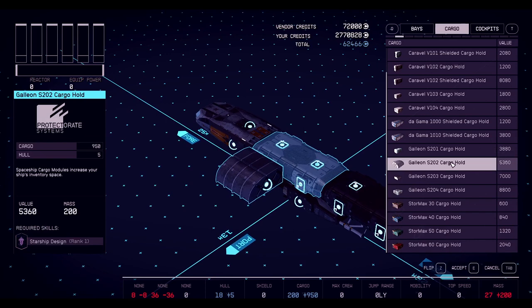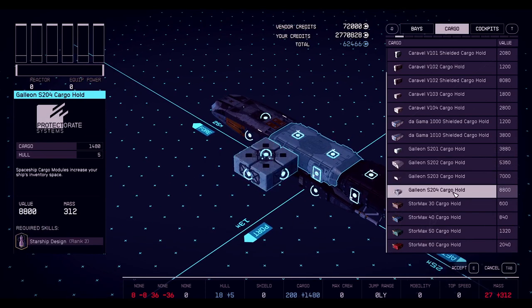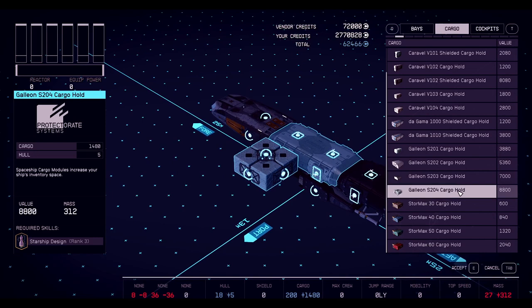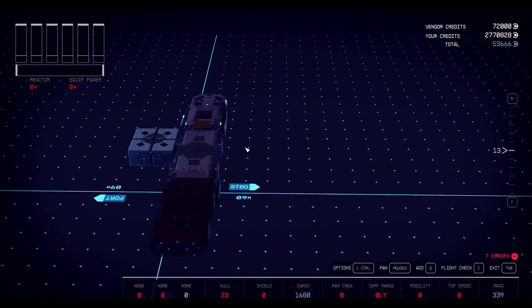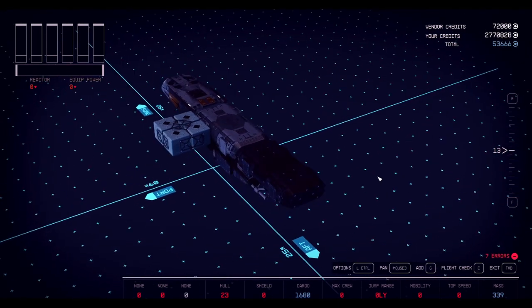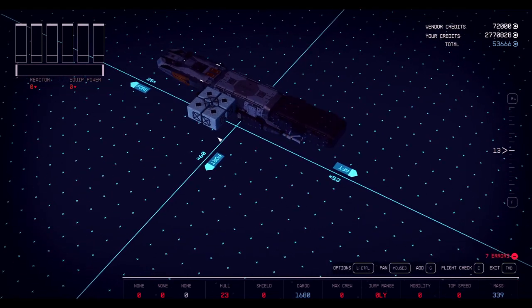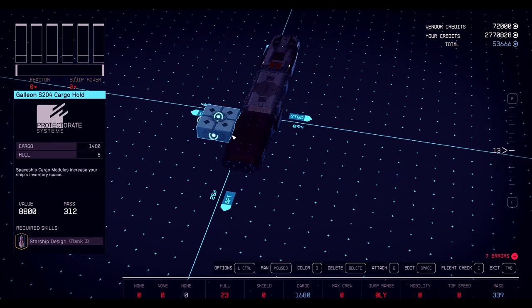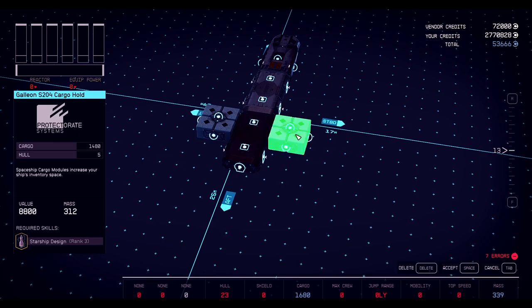Someone actually did the math on these — which one has the best mass-to-cargo ratio — but they were all within about five percent of each other, so not a big difference. Now if you notice the required skill on the left is Starship Design 3. If you don't have the skill you won't see this cargo hold, or if you do see it you won't be able to put it on. Let's put it on there. We're gonna mirror it — hit Control, hover above it, and hit G to duplicate, then slide it across. Now we've got two and my cargo is 3160.